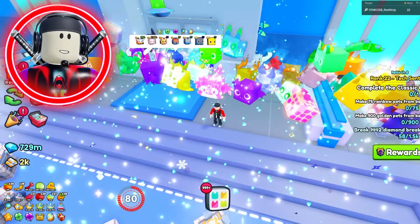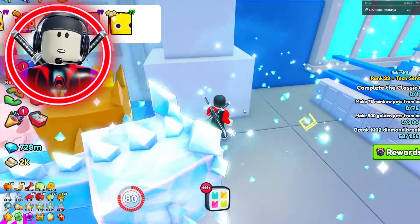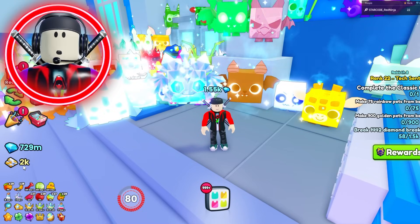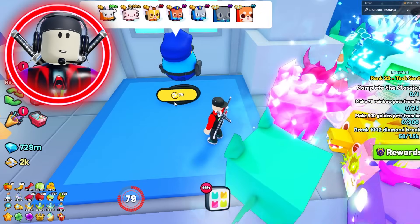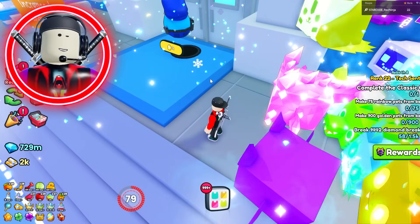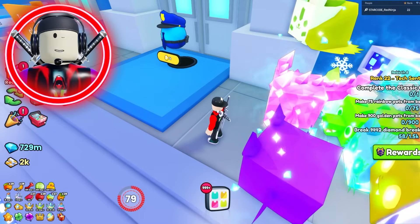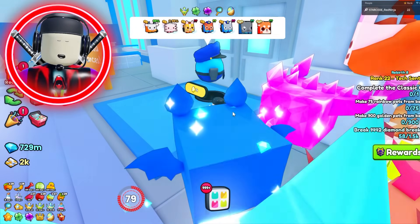On top of that, they nerfed the coin limit from 7,000 bars down to 2,000 bars per player. So not only was this egg more expensive, you now didn't have enough coins to hatch it for longer than about 5 to 10 minutes. And who has the time to come back and hatch this egg every 5 to 10 minutes?